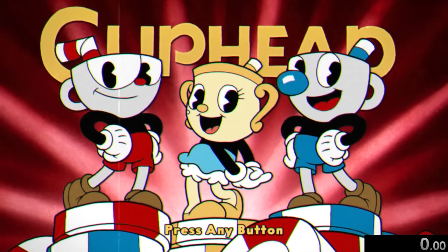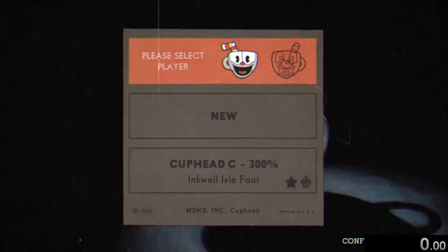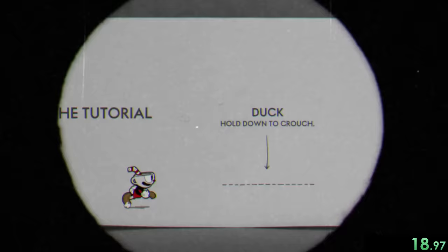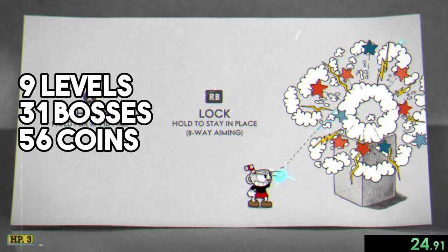Today we're 300% speedrunning Cuphead, so we'll start our speedrun once we select our player, have a quick talk with our kettle, and go to our first level, the tutorial. We need to do the tutorial because this speedrun includes playing every level, beating every boss on expert mode, collecting every coin, and buying every upgrade in both the main game and Cuphead's DLC, so let's grab our first coin here.